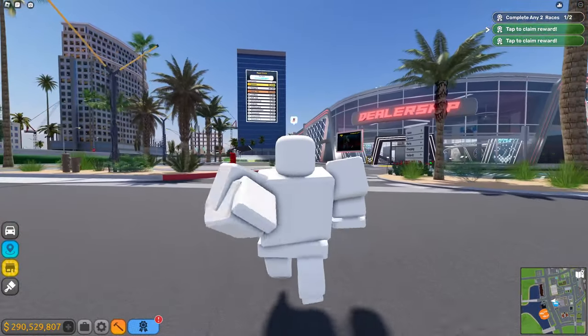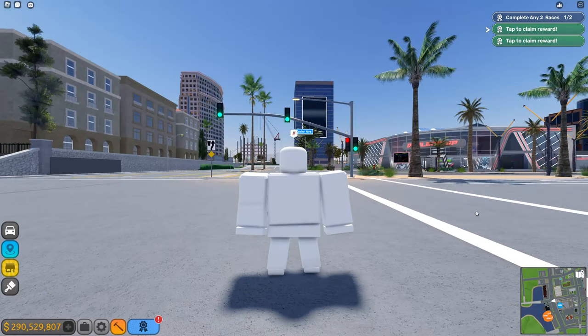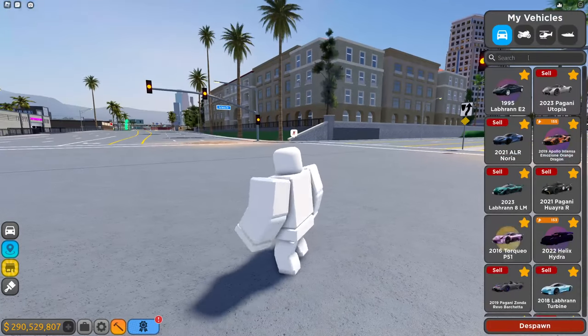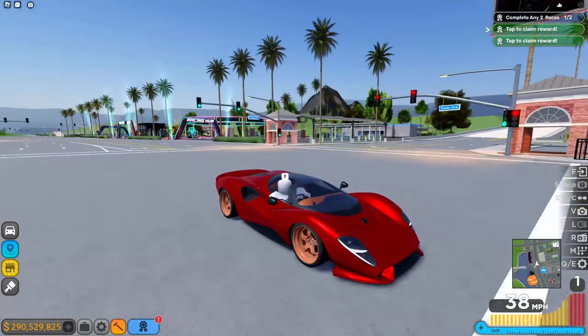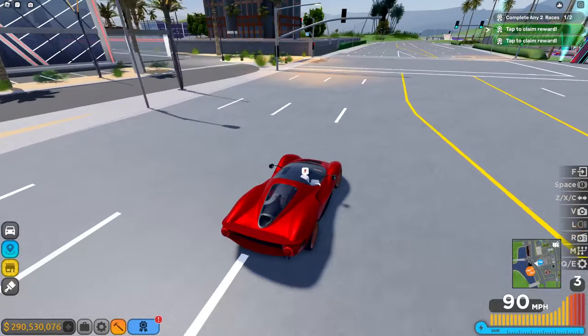Driving Empire just dropped a sneak peek, and you can tell instantly what it is — it's the Debtor Masso P72, literally the car we have in game. I don't know why they made it out like we can't guess this car, because this thing is not that hard to guess.